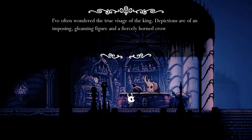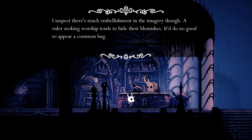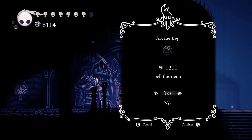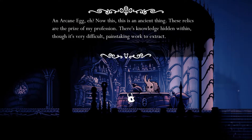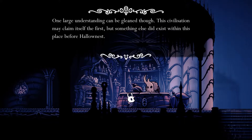A King's Idol — an imposing gleaming figure in a fiercely horned crown. I think we've seen all this. 'A ruler seeking worship tends to hide their blemishes, it does no good to appear common.' And the Arcane Egg: 'This seems like a simple egg but it's actually a precious relic from before the birth of Hallownest. These relics are the prize of my profession. There's knowledge hidden within, though it's very difficult, painstaking work to extract. One large understanding can be gleaned: this civilization may claim itself the first, but something else did exist within this place before Hallownest.'